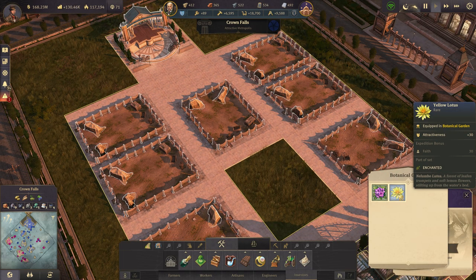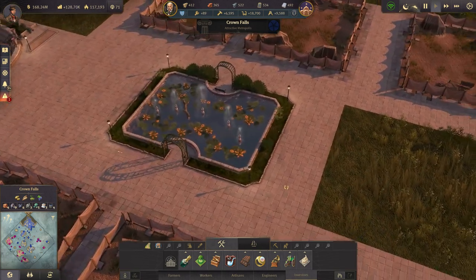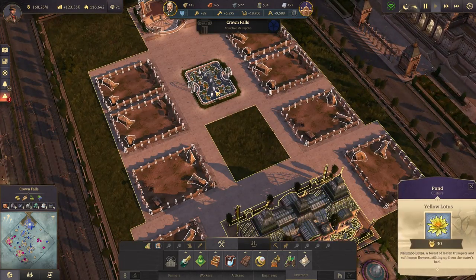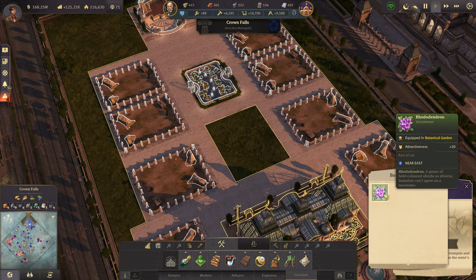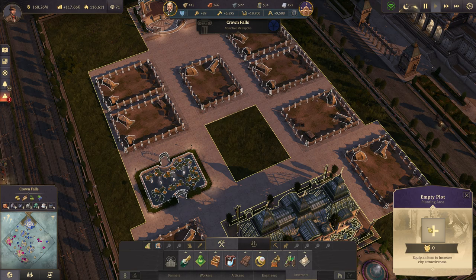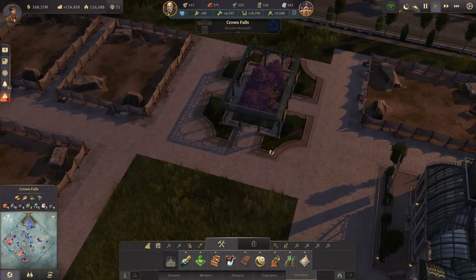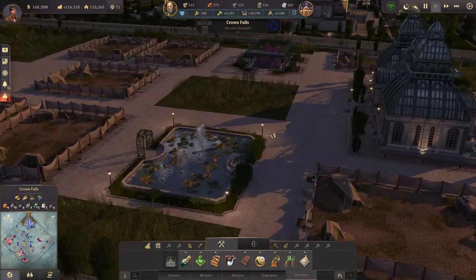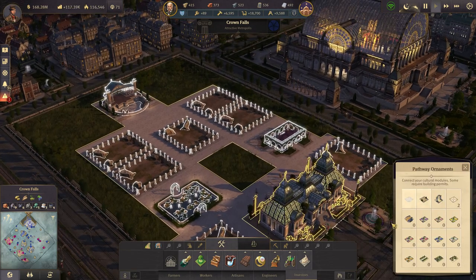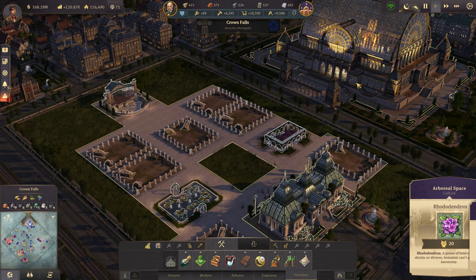The first one here — now the Yellow Lotus — as our first item here in the Botanical Garden. Actually, let's not use it up here. I want to use it here — the first one and the second one. So we have the first plots now filled with the first items that we have there. Beautiful. And hopefully we get that reward here somehow from the exhibition there.